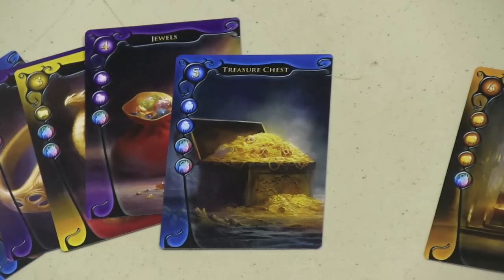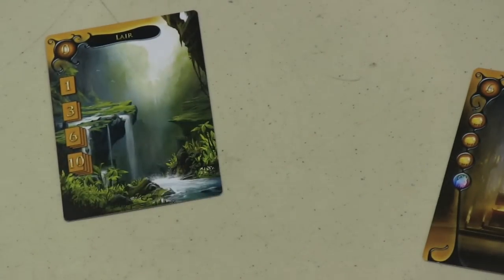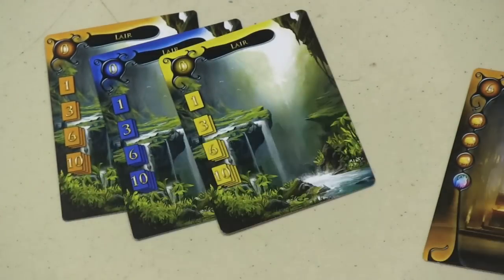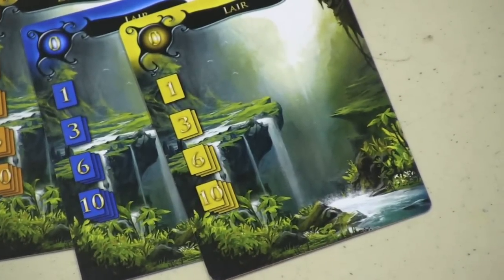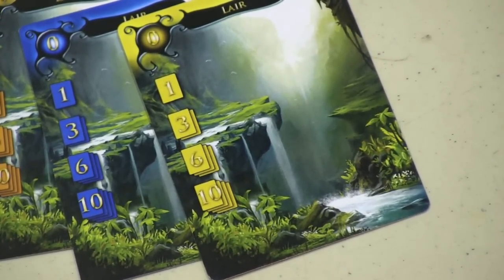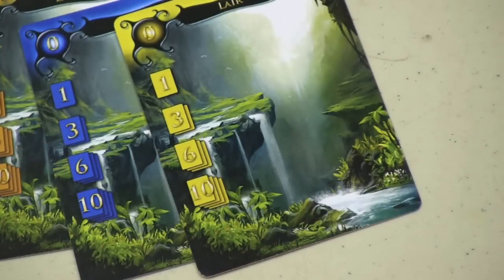Besides treasures, instead of a treasure you can play a lair. There are lairs of different colors, and when you play a lair, you will get bonus points at the end of the game depending on how many colored treasures of that type you've put out. For example, this yellow lair here — if at the end of the game I've put out three yellow treasures, I will get six bonus points, and if I put out four yellow treasures, I'll get ten bonus points.